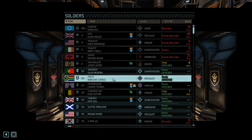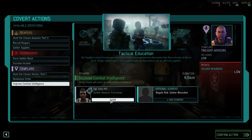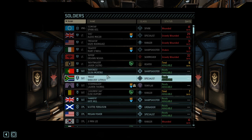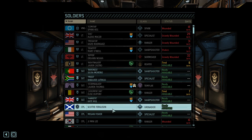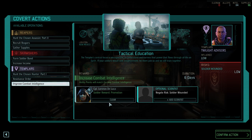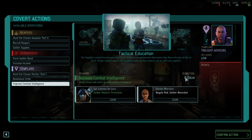Having the Specialist promoted to Lieutenant wouldn't be the worst thing either, because that's our healing Specialist — but Specialists usually promote themselves quite fast. Another Sniper at Lieutenant rank, so he has Dead Eye. The other option is to get the Grenadier to Sergeant rank so we finally have a higher-level Grenadier.